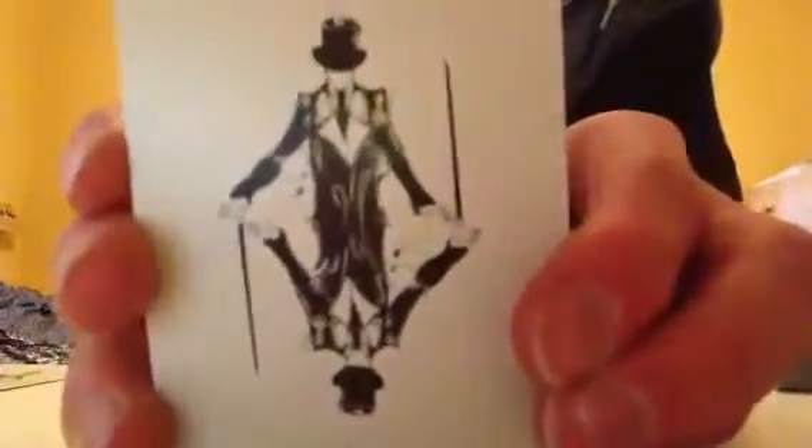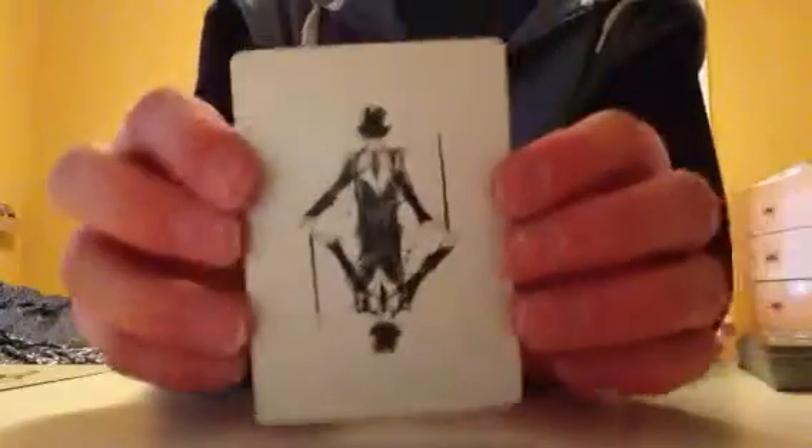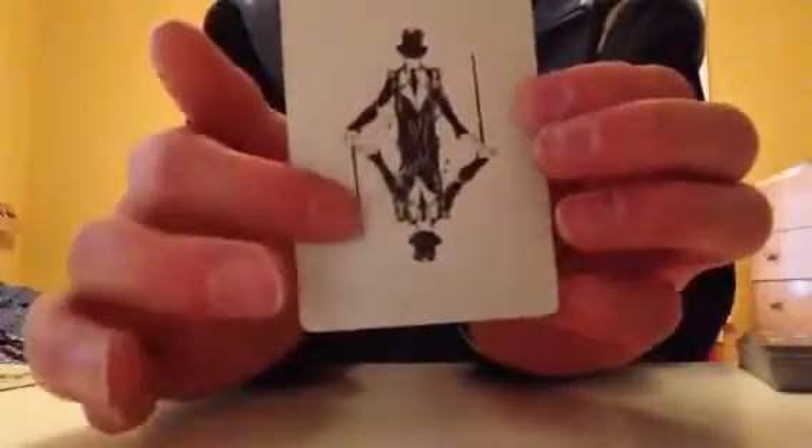Now, for the jokers, just like with the Smoke deck, they're the black standard D&D joker with no J in the corners or anything. Just the reflected guy with the cane — D&D stuff, standard.